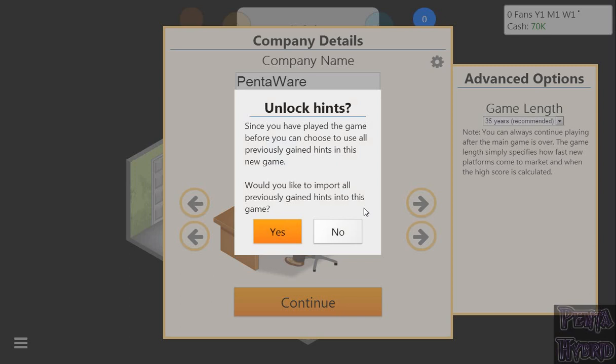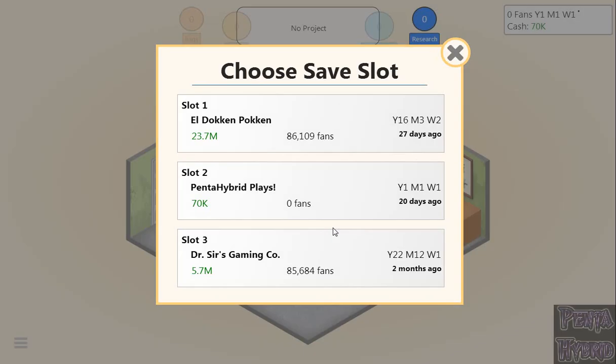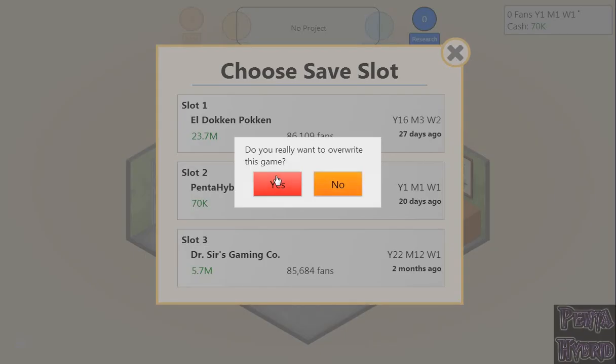I don't cheat. I accept if I get a 4 rating. Since you've played before, you can choose to use all previously gained hints. Would you like to import? No. Starting fresh. As you can see, we've got Dr. Sir's Gaming Company and my previous PentaPlays save. We're going to save over the PentaPlays one, because I'm nowhere in that one — that was just for my title screen.